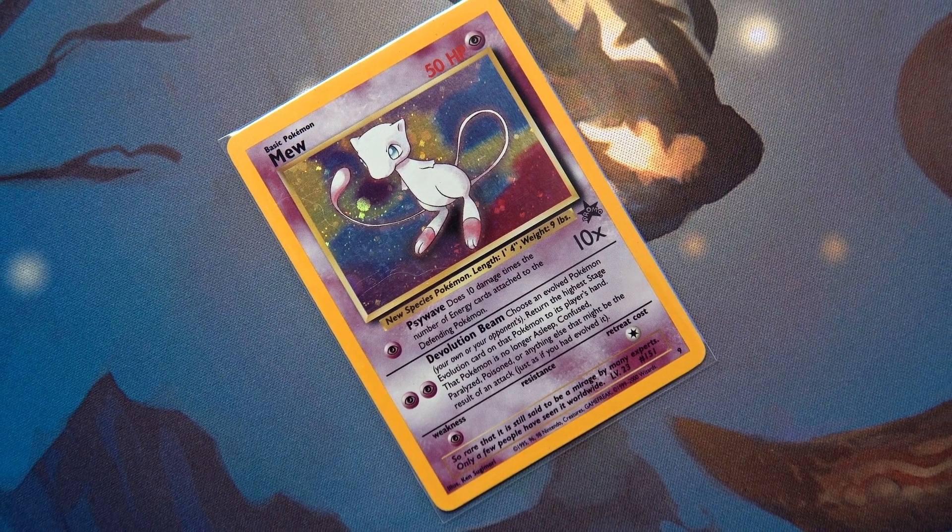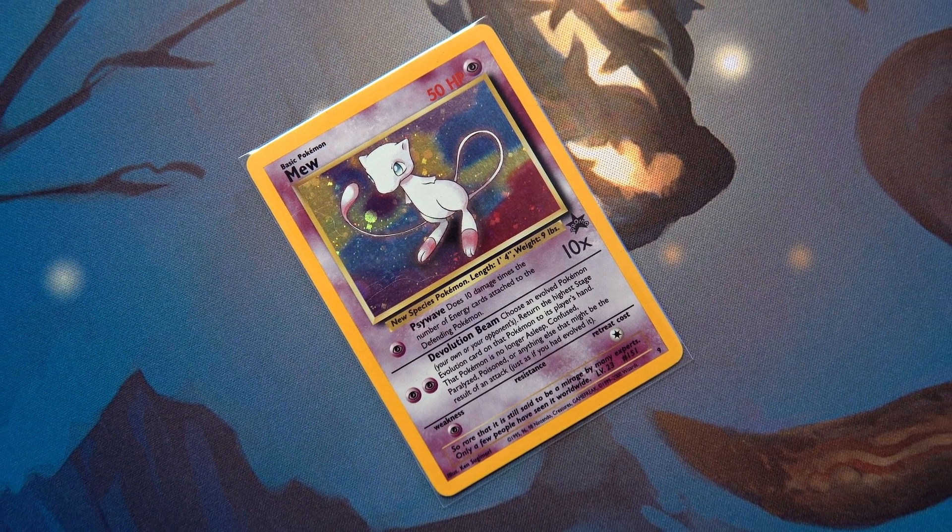Hi, Shane from Steel City Collectibles, and I want to share another Pokemon card with you. This is the Hollow Black Star Promo Mew. This came out in early-mid 2000, and this is the first English Hollow that Mew got printed in.